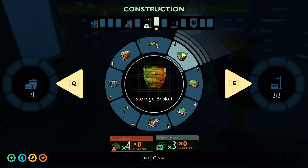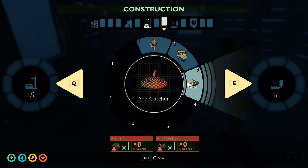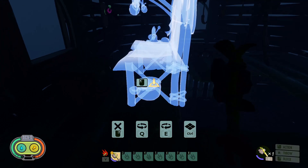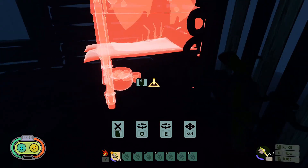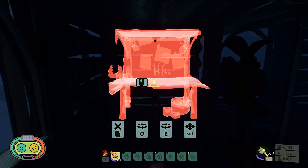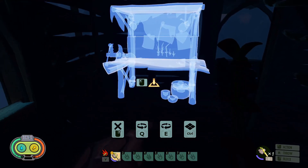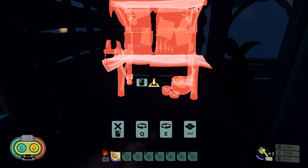Another thing I noticed when decorating is that there are very few decorations in this game at the moment. I'm not hating on it — it's early — but it would be cool to see some extra bits added in shortly. At the moment there are only like two chairs and no beds, so I presume you don't need to sleep in this game and don't get any added benefit from it. As far as I'm aware, I think you just need to eat and drink.